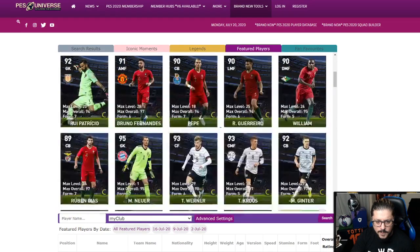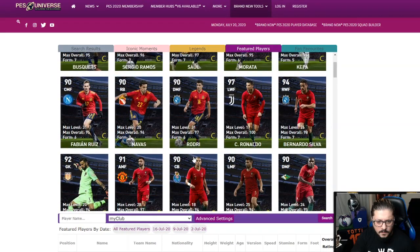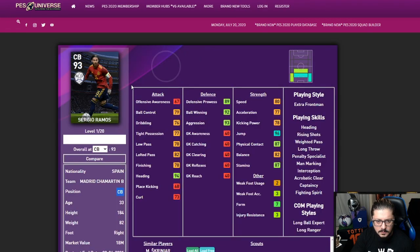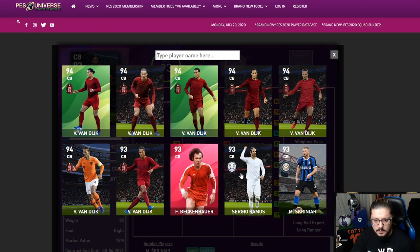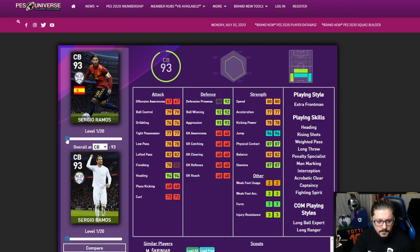I want to check Ramos as well, since these are players I personally have. That's the Ramos I have. The featured Spain national one has better finishing. The featured one also has better defensive work rate. I'm definitely keeping that one — I don't care about the finishing. Three points more — we'll definitely keep that one.